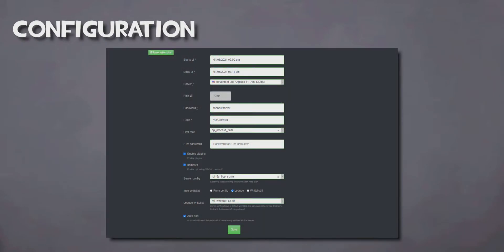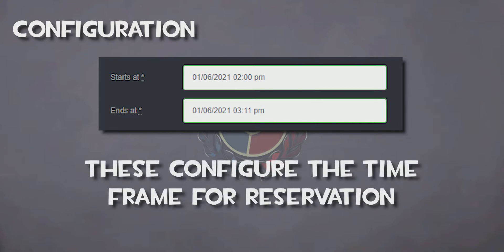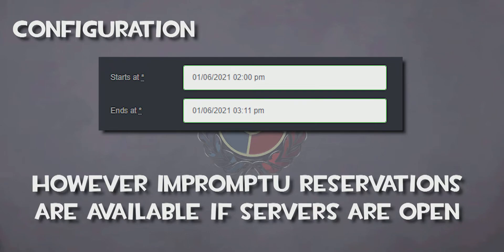After clicking the Get Server button, you will be brought to a page where you can configure your server reservation. The first two dialog boxes will feature date and time, labeled Start At and End At. These configure the time frame your reservation will last. Your server will only be reserved for a limited time, so it is wise to book in advance to get a server location that best fits you. But if there is a server available that you want to use immediately, you can leave these settings alone for a default reservation of 2 hours.